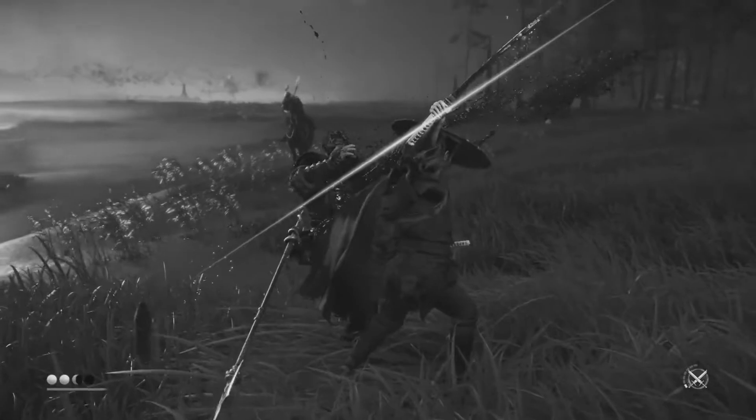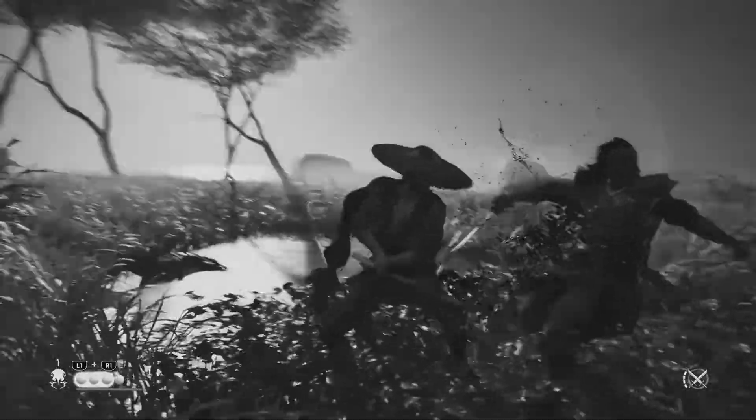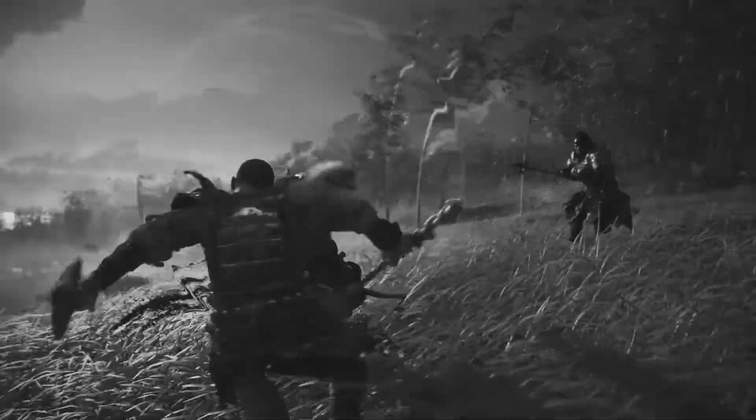Finally, Sucker Punch have confirmed that the black and white grainy gameplay setting is one we'll be able to switch on whenever we want — it's an option available throughout the entire game. Alongside the visual change, this setting will also change the music, and the sound of the wind will be a lot more apparent. You'll be able to toggle it on and off whenever the mood strikes.